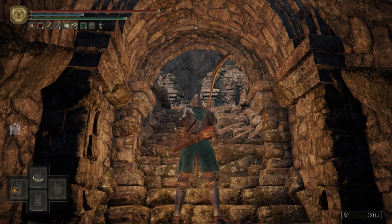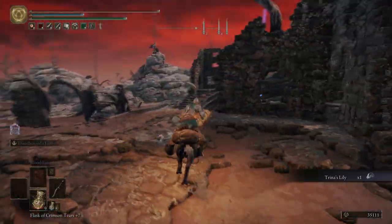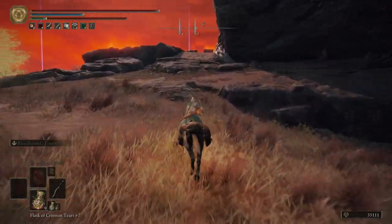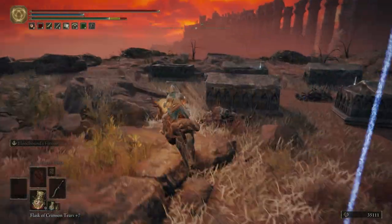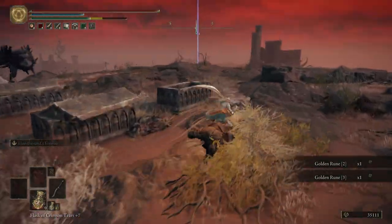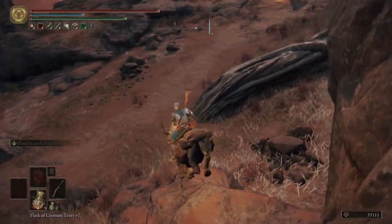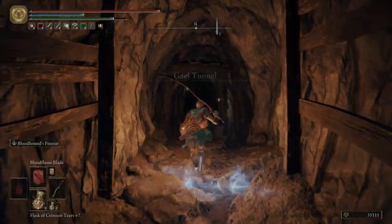I accidentally turned off my lantern — let me turn that back on and hop on Torrent. We're going to hop up here, grab this golden rune five, and then immediately run. Do not stop — the crow is going to chase you. Just do the best you can. It's going to back away, thankfully. Hop down here — we're going to the fourth marker now. Just keep hopping down, and then we will come over to the Gale Tunnel.